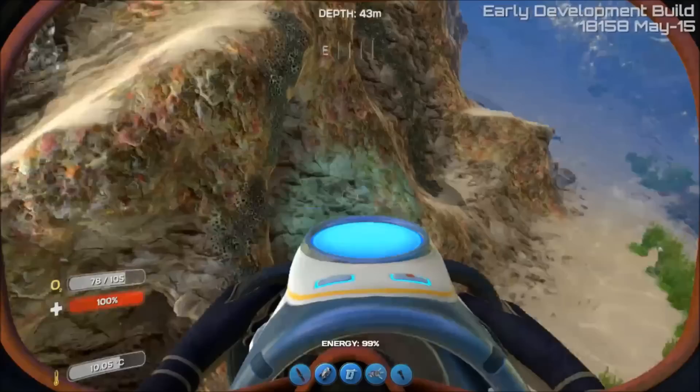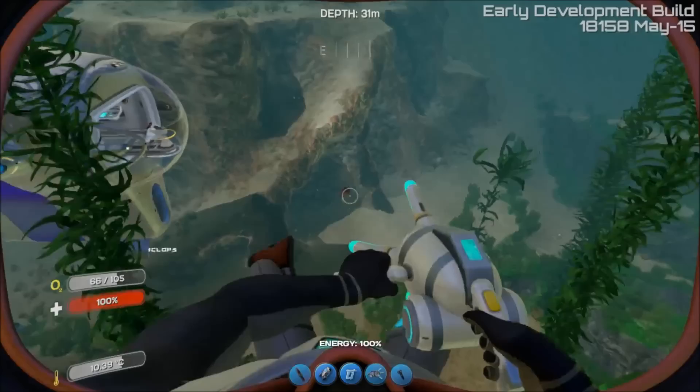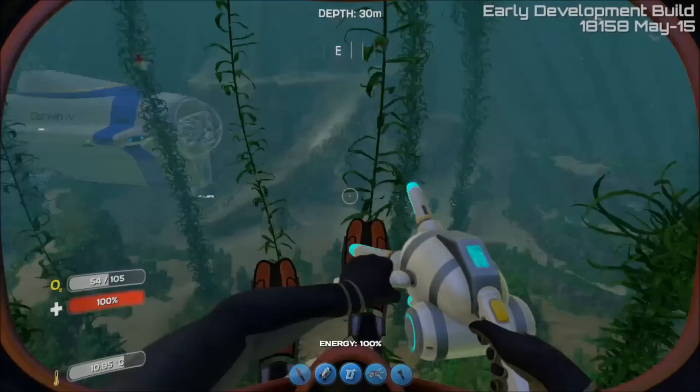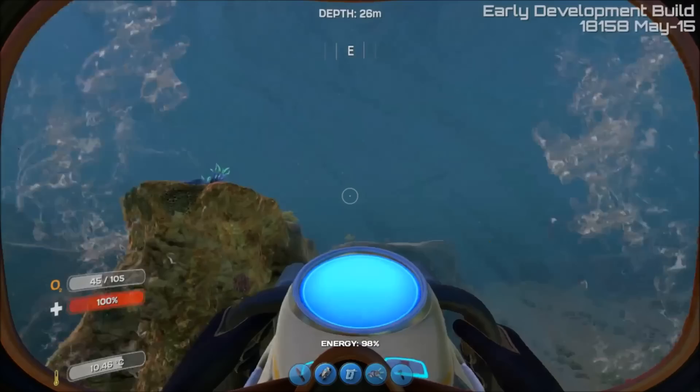Oh, no you don't. Come here, you. I can't get him — that's weird. I can't get a hold of him and I can't get my seaglide to get away from him. If I can get out of his visual range, he'll leave me alone.